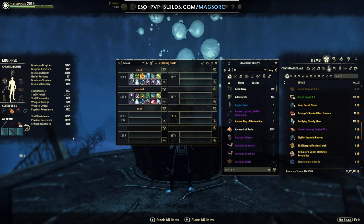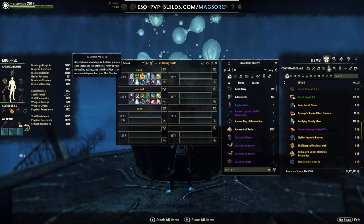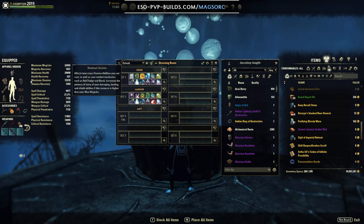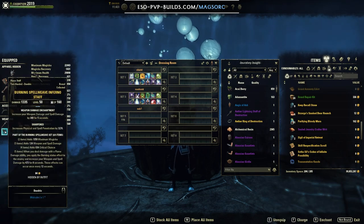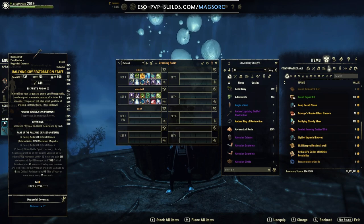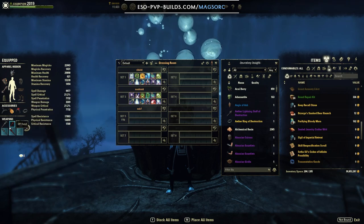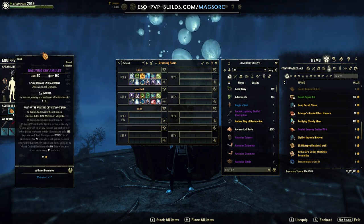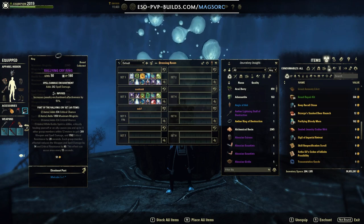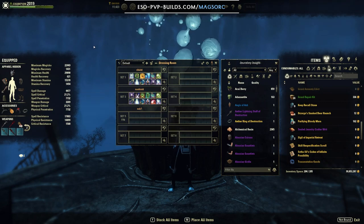For the spell damage build I run burning spell weave on the front bar — it's a solid increase to spell damage, reliable with inferno staff light attacks and crushing shock. On the back bar, rallying cry provides very necessary defense as well as more spell damage. To round it out I have one-piece Markyn and one-piece Baron Zaudrus and Magma Incarnate for sustain, together with the trainee chest. On the Inferno staff you want sharpened; on the resto staff you want defending with the escapist's poison — you want that on the shield build too, though I forgot to mention it. The jewelry enchant is spell damage. For the gear: reinforced on the chest, full tri-stat glyphs, and either devious or well fitted on the rest.